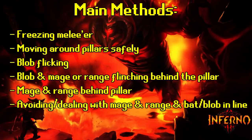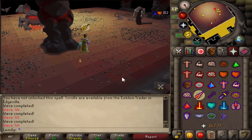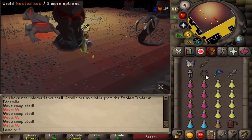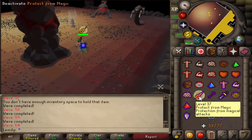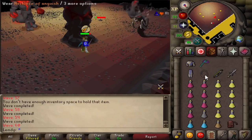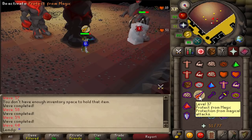The first main method is freezing the melee if it's coming toward you. You're already in mage gear from barraging nibblers, so if you see the melee coming from the east or west, just freeze it — making sure you don't miss any prayers. You'll still be barraging from the north of the pillar. Freezing the melee buys you time to kill it before taking too much damage from other monsters.